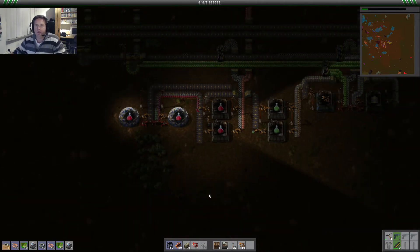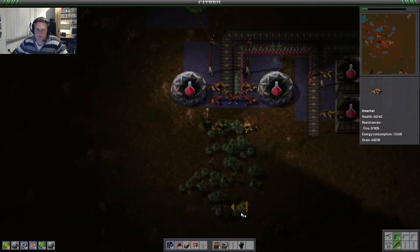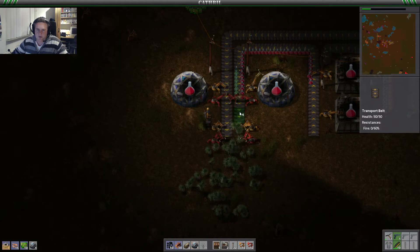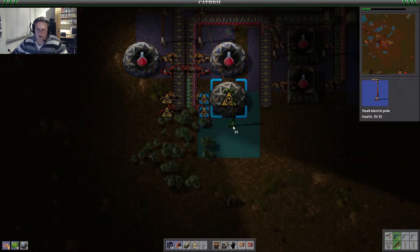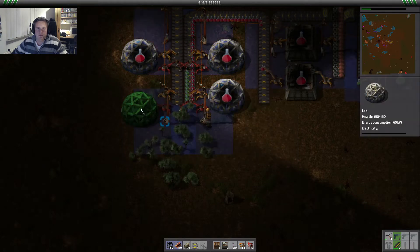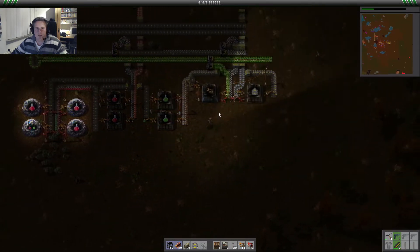Let's create two additional labs so science will go faster. Add some belts, add it up to the power grid and it should be fine in just a second. And we have four labs running for our science, so that should give science a real boost. Really nice.